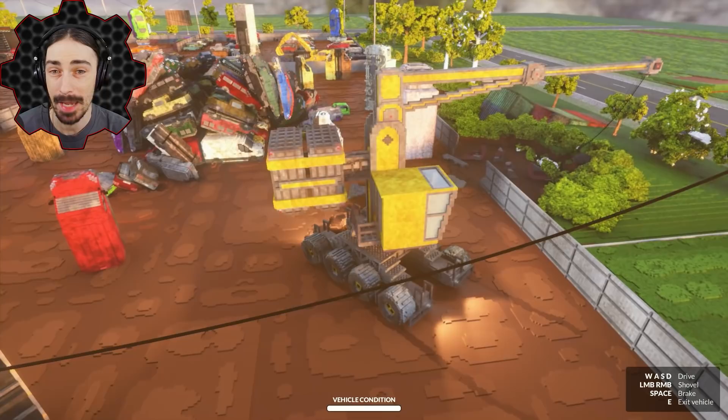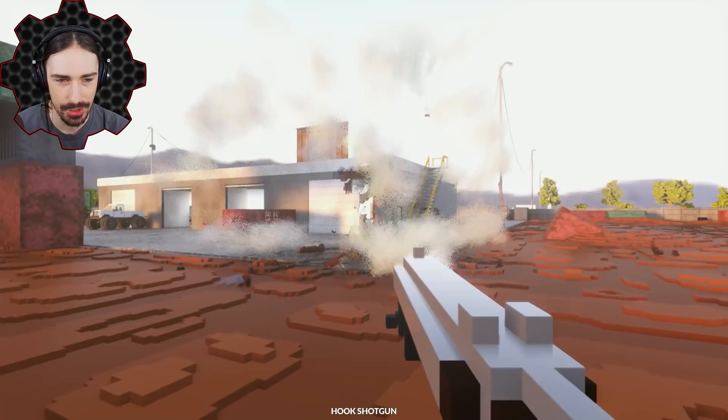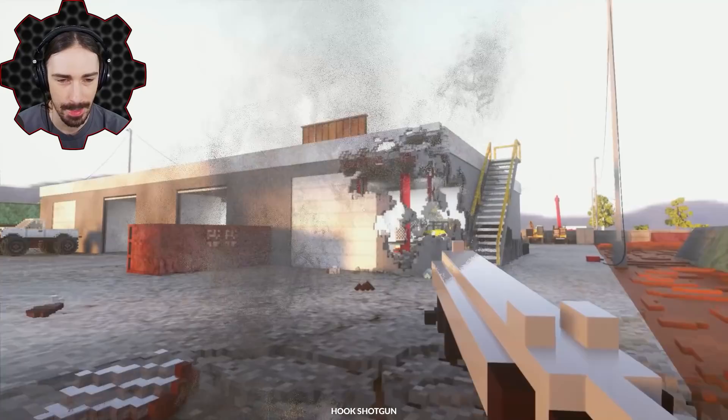Whoa, what's happening? What's happening to the car pile? What is that up there? I have a tool to get up there — this is the hook shotgun. On the surface it looks like your typical shotgun, but that's a lot of damage. Maybe this isn't your typical shotgun.